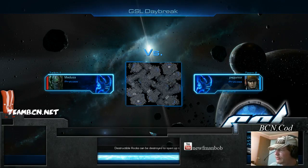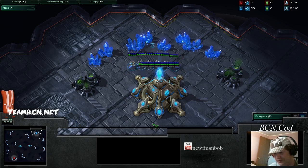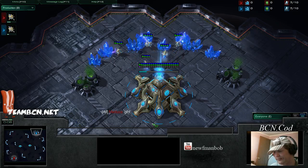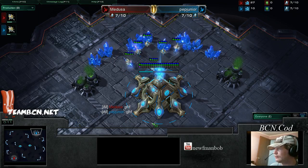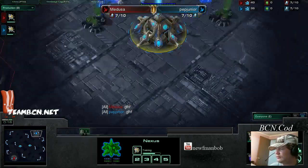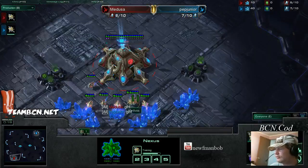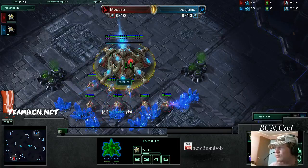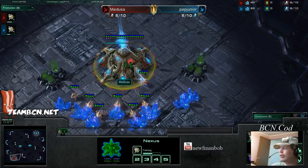Well, you'd have to have some pretty good skills. Spawning in the top right is my favorite color for Protoss, some light blue for Mr. Pep Jr. And down here in the bottom left is just my favorite color overall, the red Protoss Medusa. So P versus P, a mirror match.